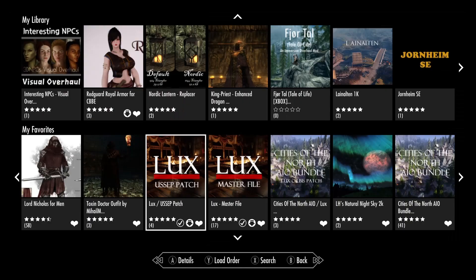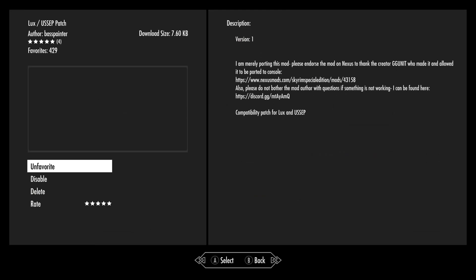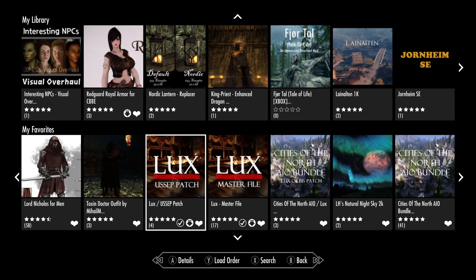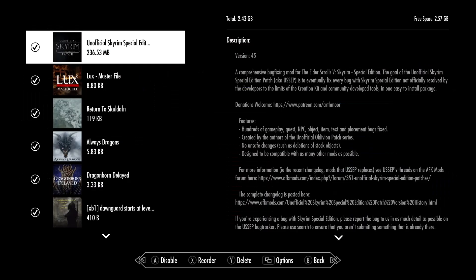If you're using USSEP, that's that patch, then you will need this patch. If not, you don't need this. It's a small patch. Now I'm going to show you where I put these things in my load order. I'm going to have some mods that are turned off in my load order because we're going to do shows on them later.